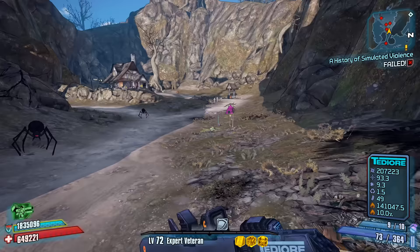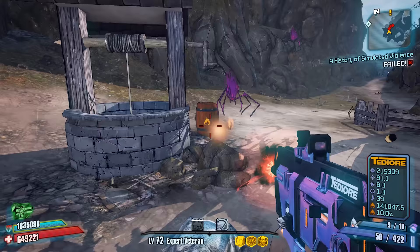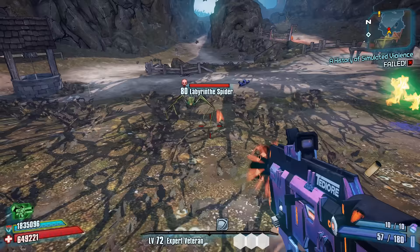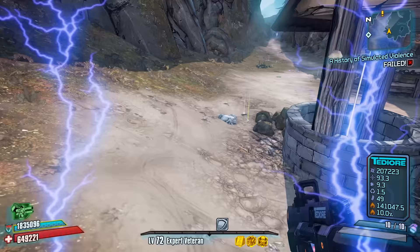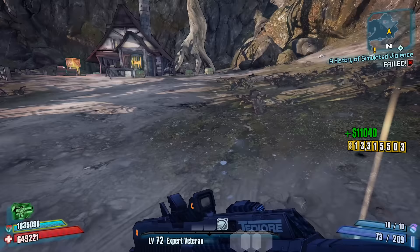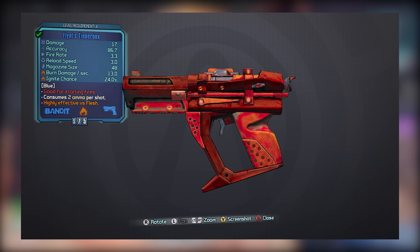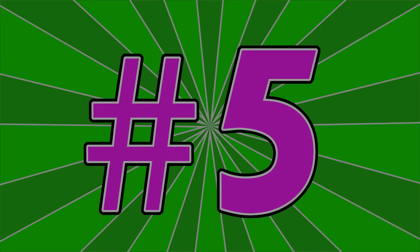In general, you're going to find that other manufacturers just make better or more desirable versions of the various weapon types that Bandit offers. For example, both Jacobs and Hyperion make better shotguns, Dahl and Vladov make better ARs, Dahl and Hyperion make better SMGs, and literally everyone makes a better pistol. What I will say about Bandit though is that they do make good unique and legendary gear — things like the Bada Boom, Jolly Roger, Bone Shredder, or Tatler are pretty good. Plus, when you first defeat Captain Flint, you get the Tinder Box, which is a pretty nice unique fire pistol that's viable up until you reach Sanctuary. In general though, just avoid most Bandit gear and you should be good.